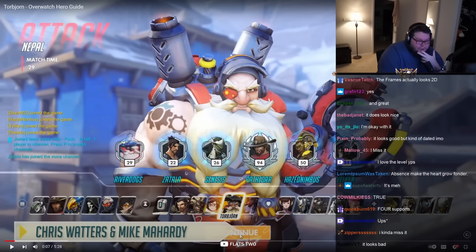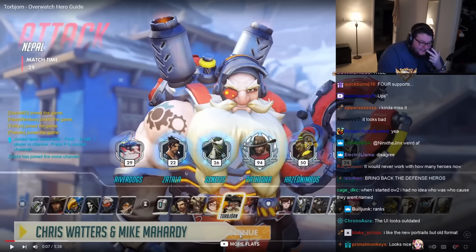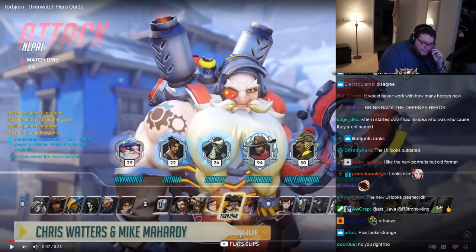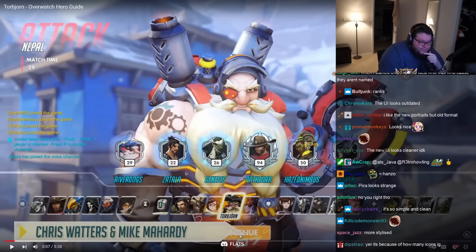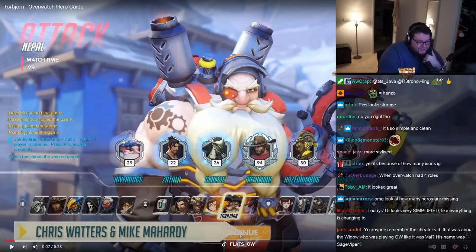I mean, the photos look terrible, right? Like Hanzo looks like he just saw into the abyss, and the abyss stared back at him. Other than that, like the actual borders, the numbers — in my opinion, it looks good.